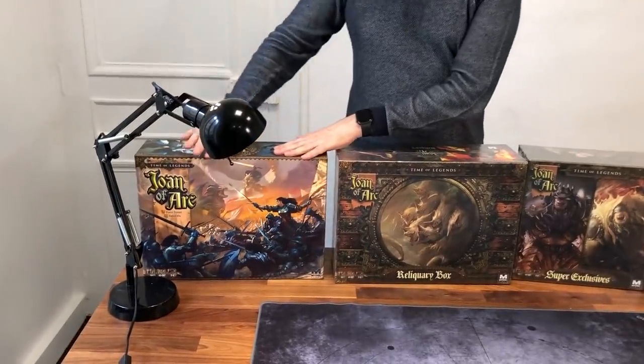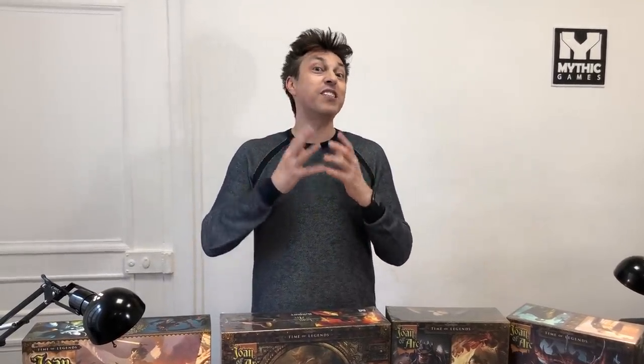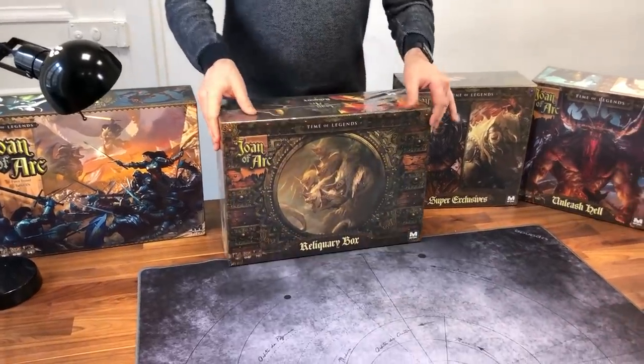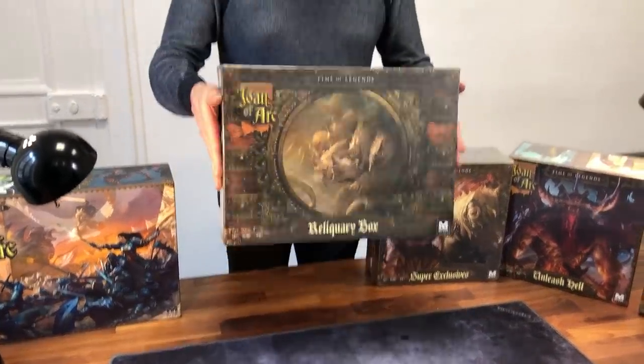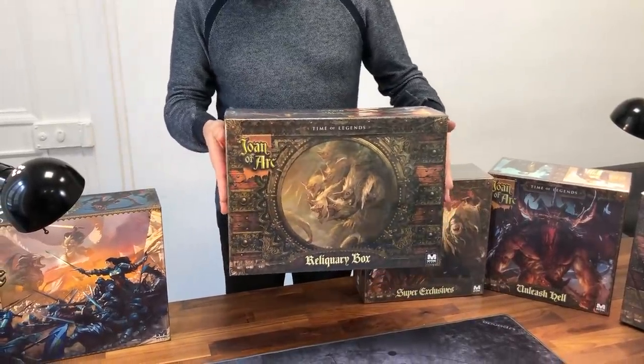So we already did the core box. Let's now have a look at the reliquary box, which is the special box each backer can have. When you back the game, you receive all of the bonuses, the stretch goals that were unlocked during the Kickstarter. And as you can see, it's a massive box — at least as big as the core box.